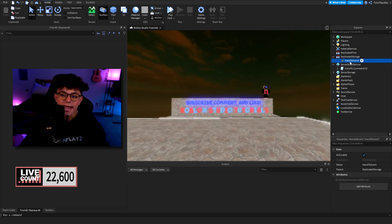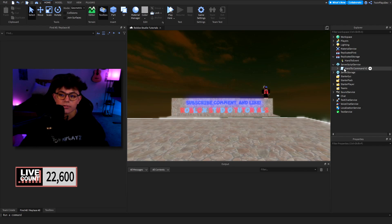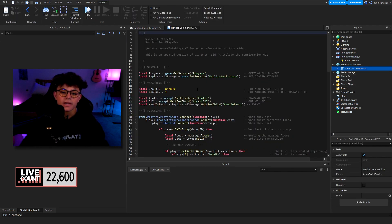So this is the Hand To event in Replicated Storage — this is what's going to be sending our tool over to the player. And then we have the server script. Inside this we have all the scripting. It's pretty easy to use and all you have to change is a few things.